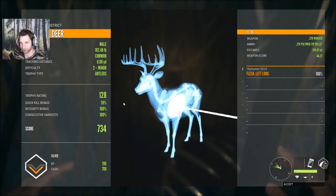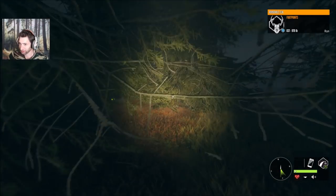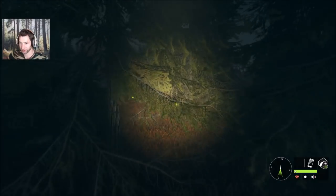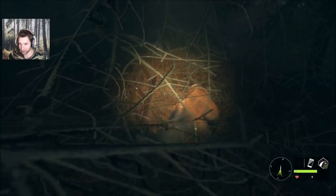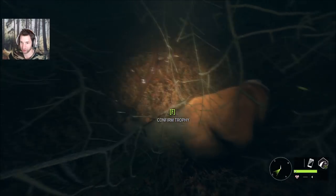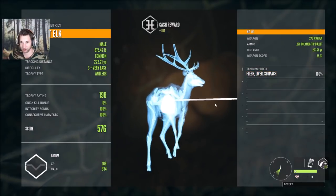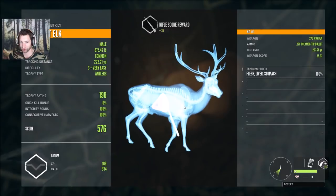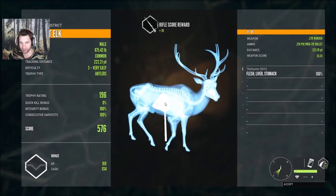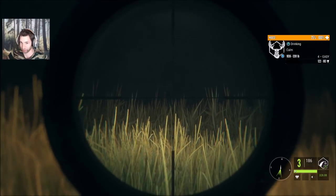The elk is down right there — good bull down. We took him with the 270 polymer tips. Oh yeah, that is a nice one — 200 plus for sure. 196, liver and stomach shot at 223 yards. We were aiming for the front shoulder but he was walking so it hit a little further back — still centered him pretty good. That bull moose is right there.